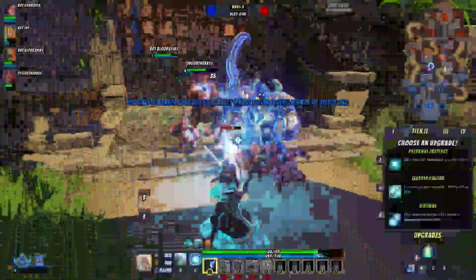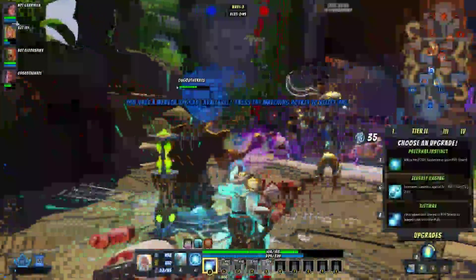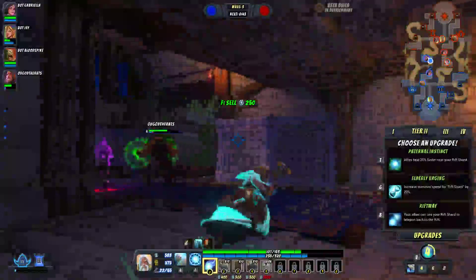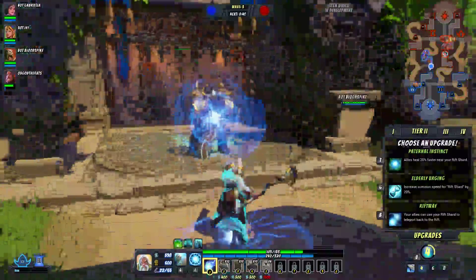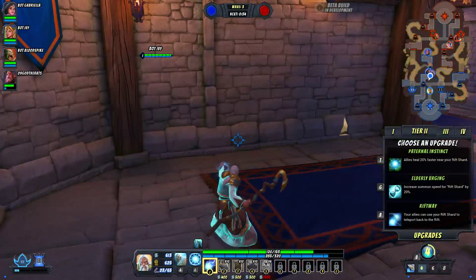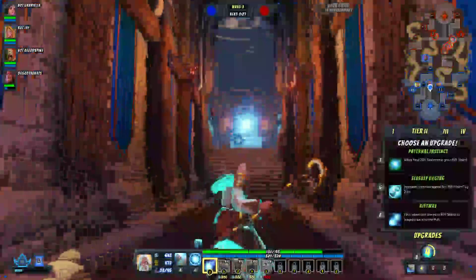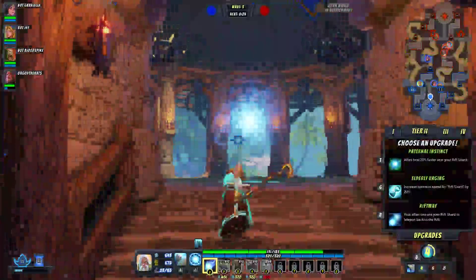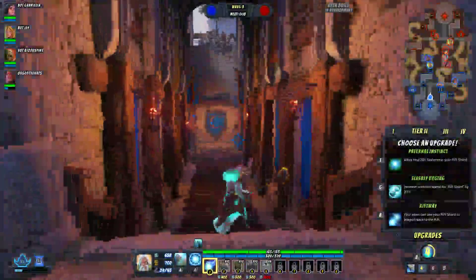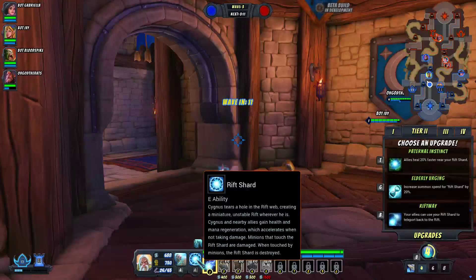I need to focus on hitting these guys. I've never played a hero with such little health — this guy probably has 600 health. This is my tier 2 upgrade: Eternal Instinct, allies heal 20% faster near your rift shard — that's the rift. I'll show you the rift. That is the rift, and if I walked up to it, it would heal me. There's also an option to increase summon speed for rift shard by 20%, but I don't really know what that is. You place it somewhere and you get a ton of damage and a ton of health.